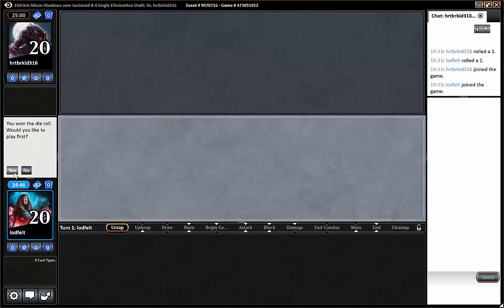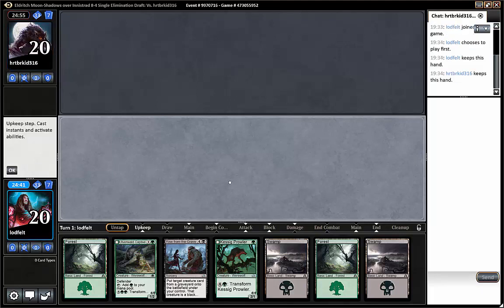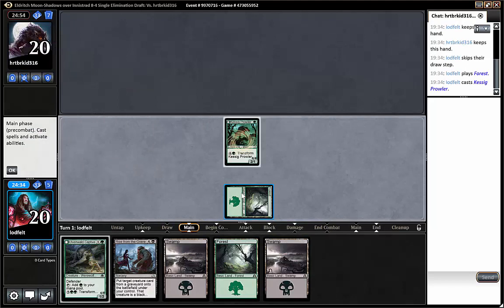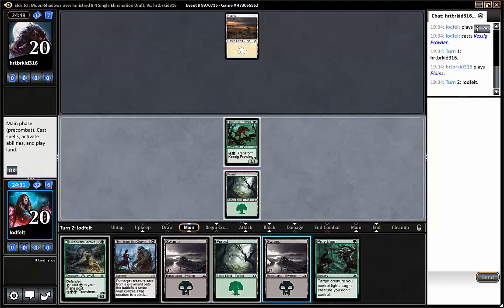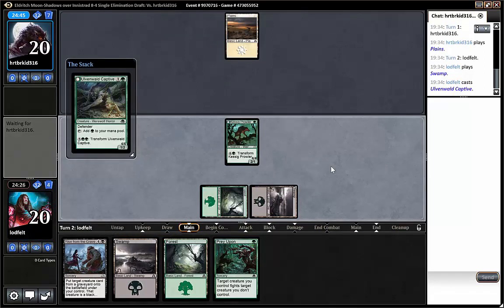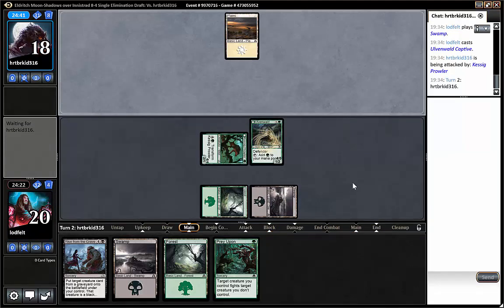Okay, time for a match with the green-black delirium-ish deck. This looks fine — prowler, captive. We have Rise from the Grave for later and some mana. This could be a risk of flooding out, but if we draw some creatures and spells from here it looks like it can be pretty good. I like prowler; five mana is not super much when you have cards like captive.